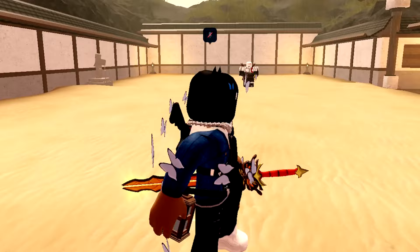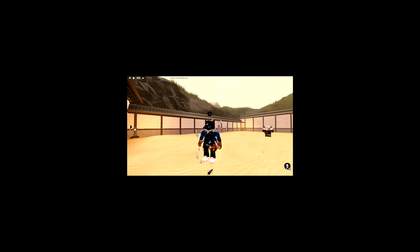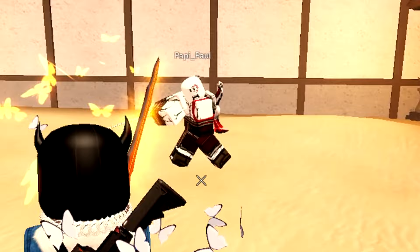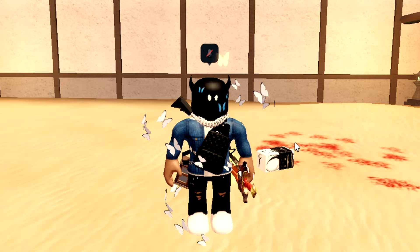Tip number three is to learn to read your opponent — learning when to swing, when to block, and how to break a block. We have Kratos, the God of War, helping us out here. If a player approaches you and starts spamming swings and you don't know how to get in, go for a block and then boom — swing. What happens is you'll perfect block them; their sword bounces back and they can't swing right away, opening you up to strike.